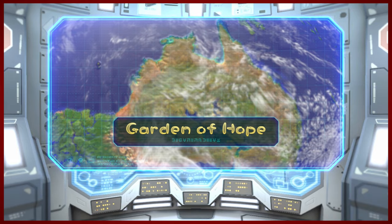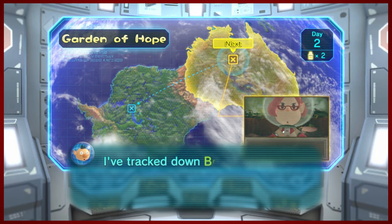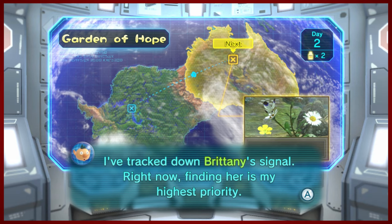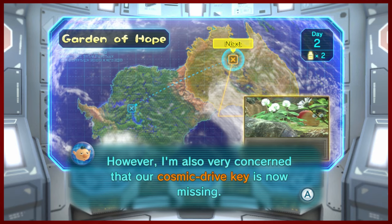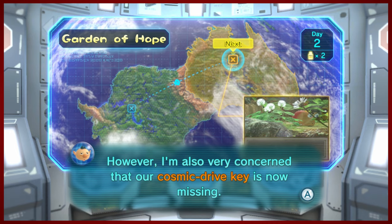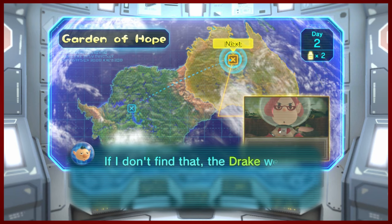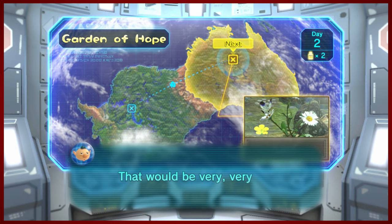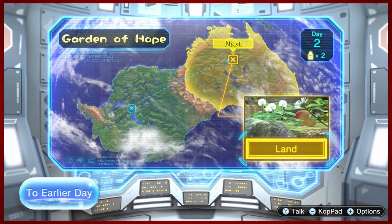We've identified a new place which looks curiously like Australia — so hello to you down under, if you're watching from the land of the ruse. It appears that Brittany might be in this Garden of Hope. We've got two objectives: our short-term goal is to find Brittany, and our long-term goal is to find this cosmic drive key.